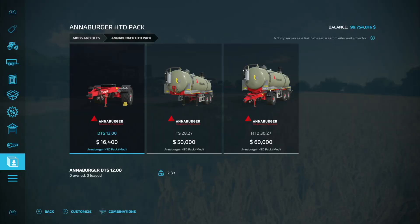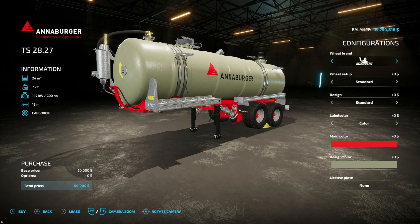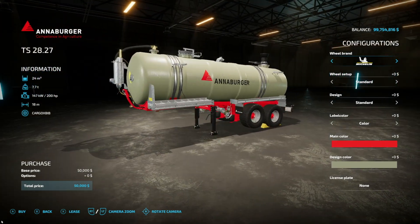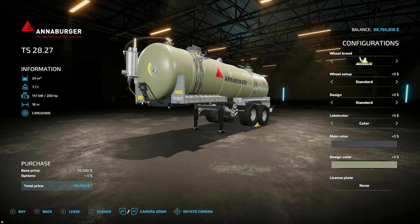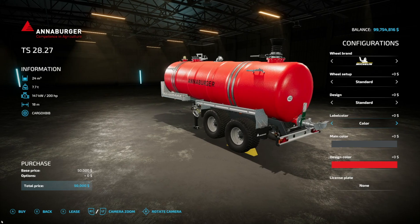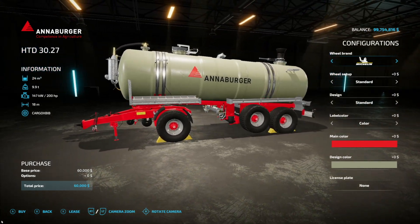We have a protection plate or not, and main color of red and black. The semi-trailer version has a 24,000 liter capacity for slurry and/or digestate, weighs 7.7 tons, 200 horsepower required, and an 18 meter spread. Wheel brands are exactly the same. We've also got reflectors and label color in white or black. This is going to be 8 slots on console, and all together with the dolly attached it's 10 slots.